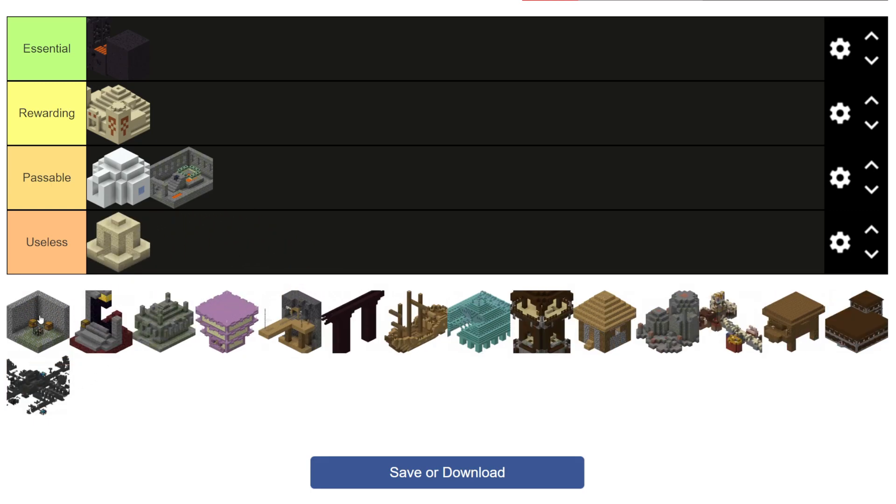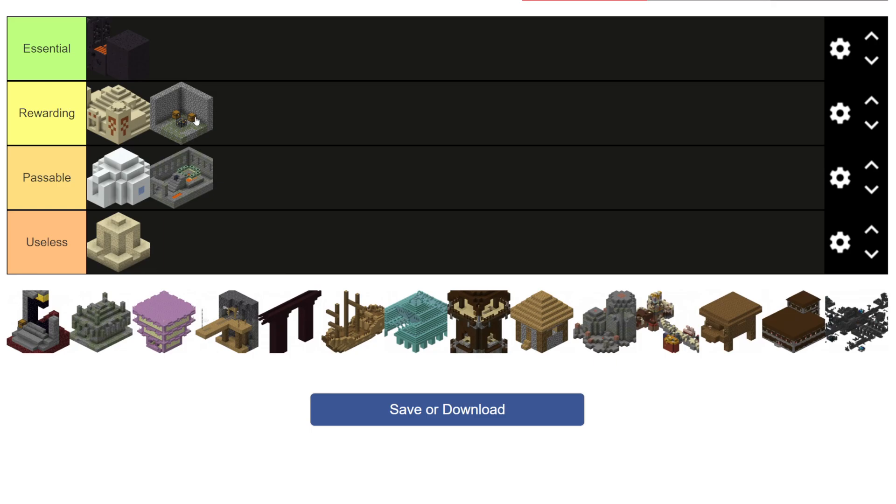Next up we have dungeons, which I think are the oldest structure in the game if I'm not mistaken — let me know down in the comments if I am. But these are like the standard Minecraft structure. The chests that they give are okay, but it's actually the spawner which is probably its biggest draw. If it's a skeleton or spider spawner, you can turn those into farms and get insane loot out of them. And even if it's a zombie one, you can still turn it into an XP farm. And for all those reasons, it is going in the rewarding tier.